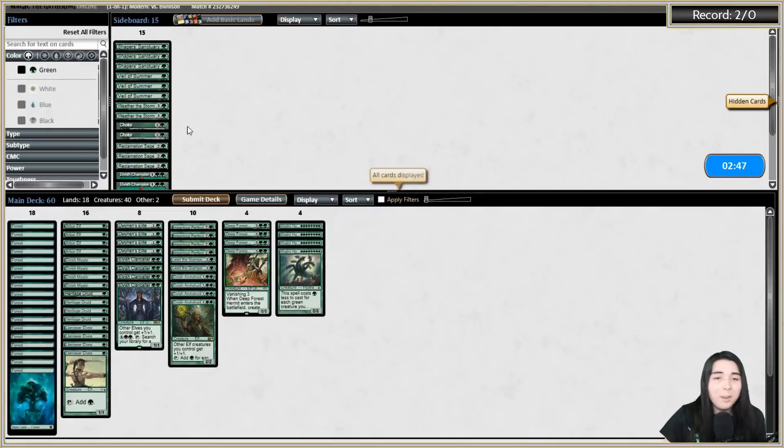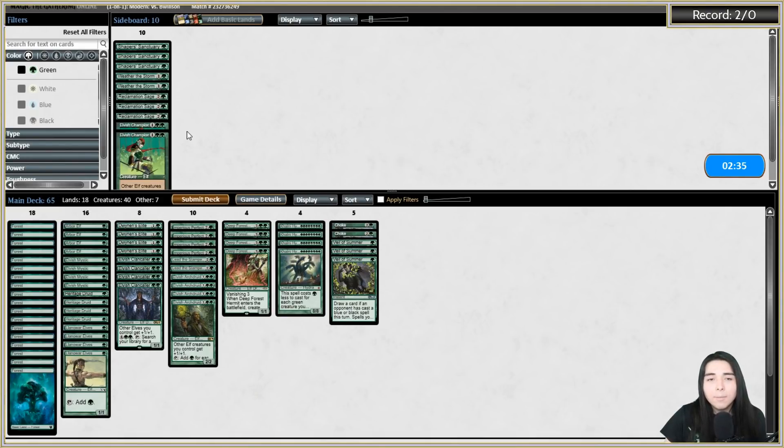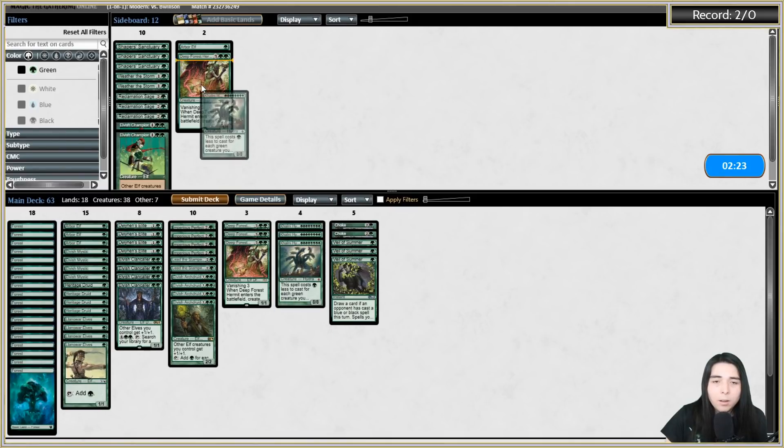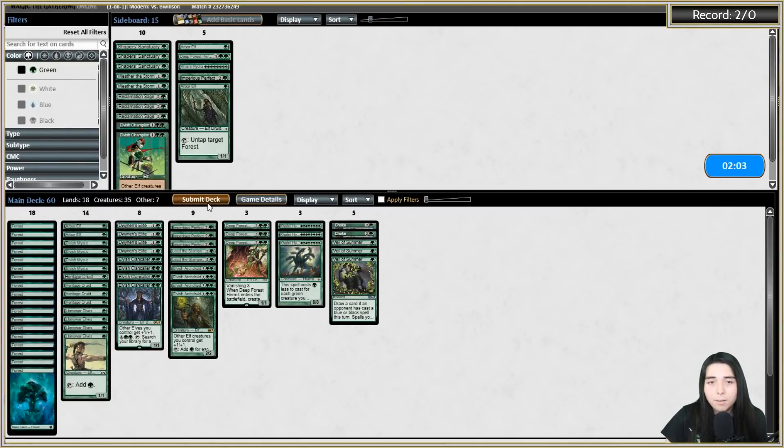Sideboarding - we've got Chokes for this and Veil of Summers. Shaper's Sanctuary might not do much despite the Paths. Bringing those in and cutting one Arbor Elf, one Deep Forest Hermit, one Colony Hydra. I like Imperious Perfect here. I like Lead the Stampede here too. Let's cut one and try it like that.